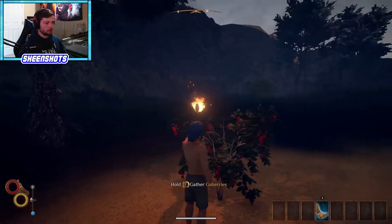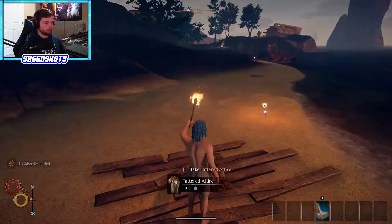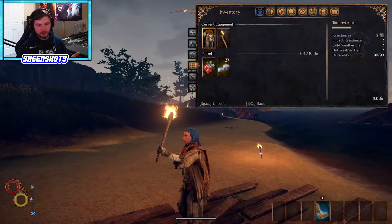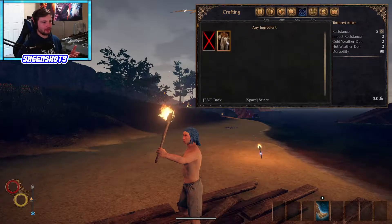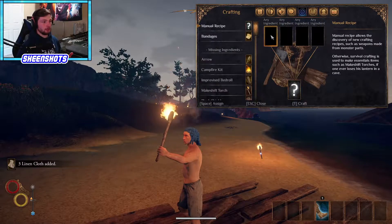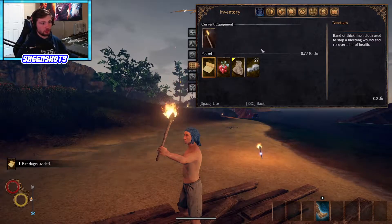There's these bushes on this island - Gatberries. They increase stamina, so you're going to want to make sure you grab those all the time, anytime you see them. There's going to be one piece of tattered attire. You can wear this but it's pretty trash - it does absolutely nothing really. What I would do is go over to your crafting and recipe area and decraft it for some linen cloth, because what you could do with linen cloth is make a bandage or you can also make knuckles.